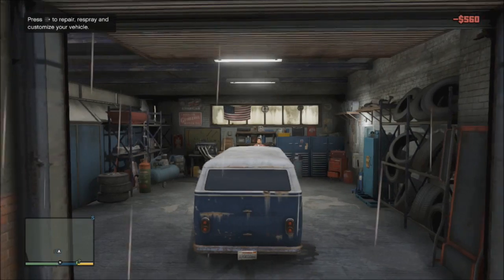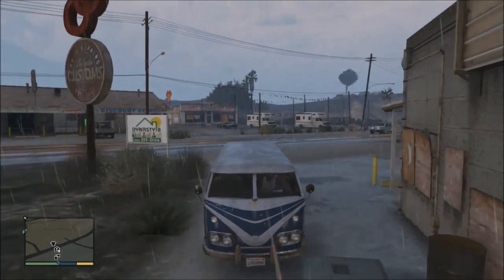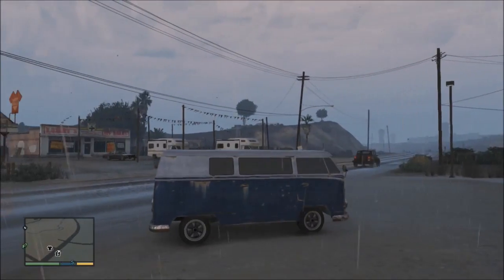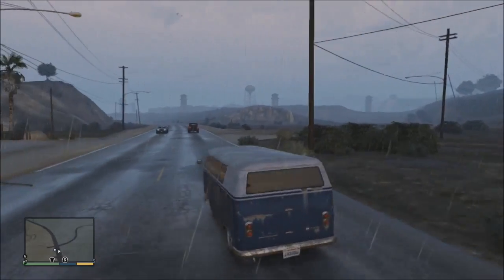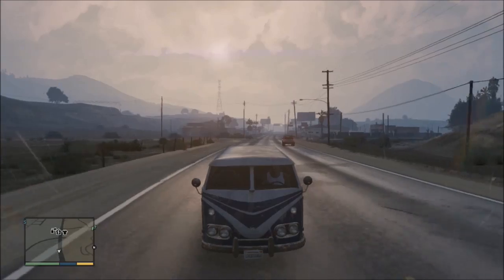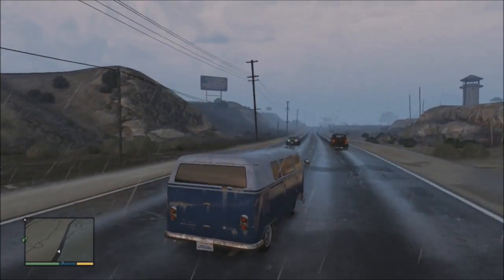Right, so there we go guys, that is the build for the Volkswagen campervan. We don't really need to find a road for this one - we're just going to go cruising around Sandy Shores because we haven't done that yet. This is probably my favourite area of the game, out where Trevor lives. There's a prison there obviously, and the bad thing is it has started raining so it's going to be a bit slippy. I would be worried if it was in a supercar.